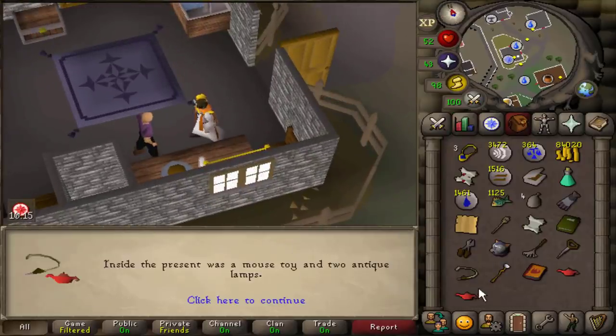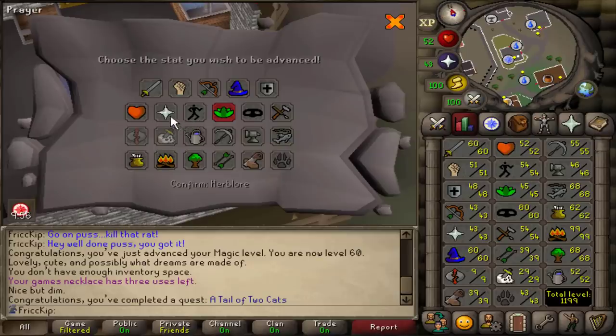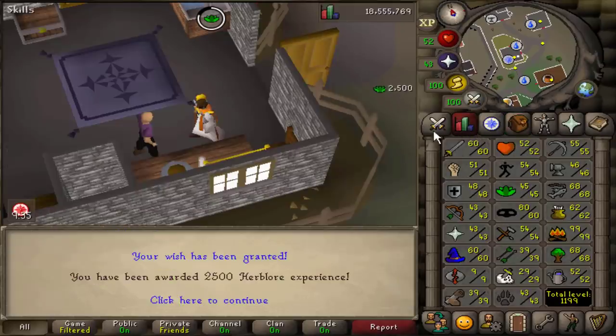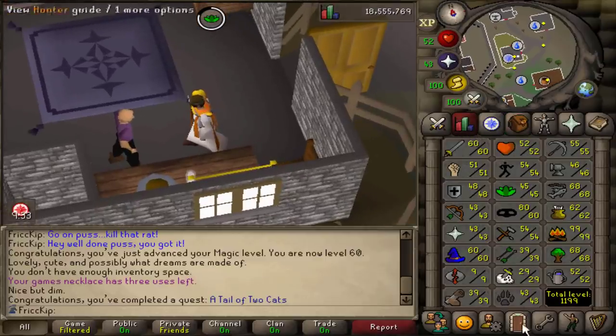Let's see what we got in here — two antique lamps. I'm kind of stuck between prayer and herblore. We'll just do herblore — 2.5k XP, but no level though. Let's go finish Rat Catchers.